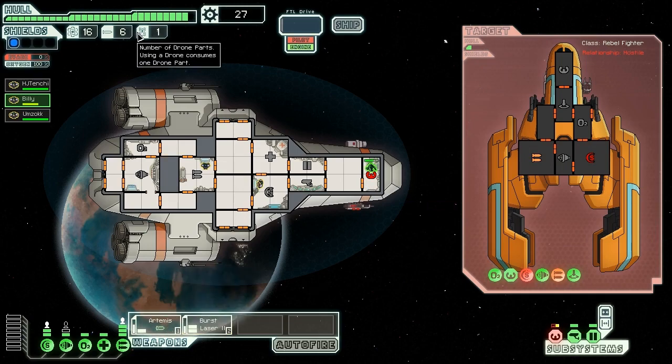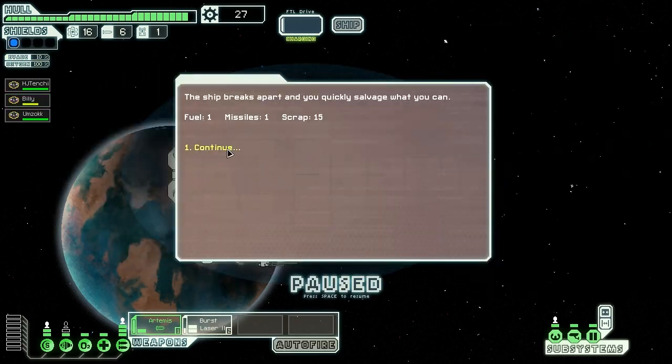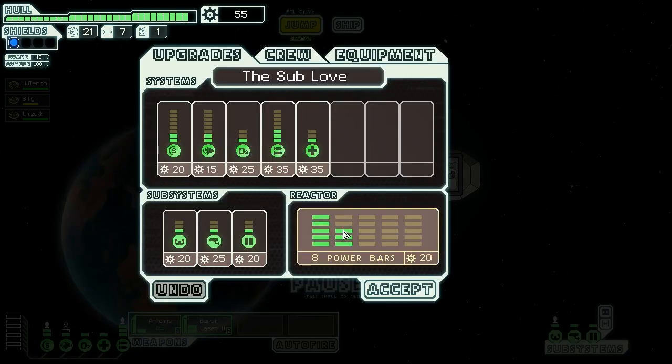Not too bad of a fight. We took one hull damage, kicked some butt, and got fuel, missiles, and scrap. The outpost hails us: 'The pompous bastards expected free service just because they defeated the Federation — take this for the help.' Four fuels — nice. How about we increase power? Now we have an extra power and we'll add that to our evade. Our evade went from 10 to 15%. Hey, why not?